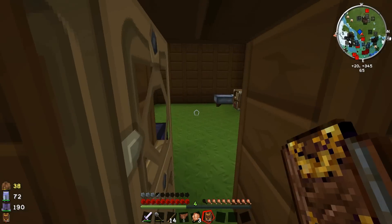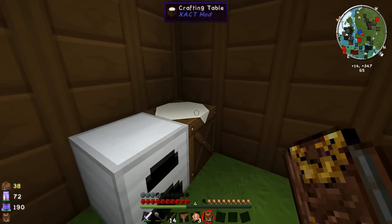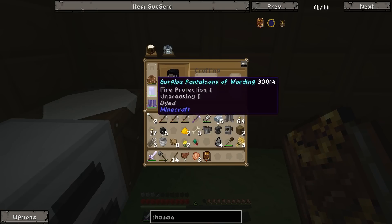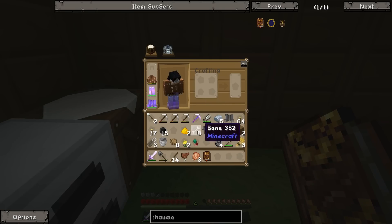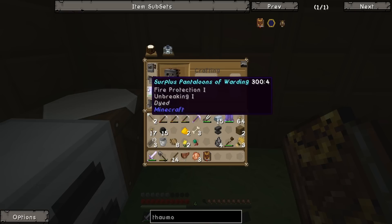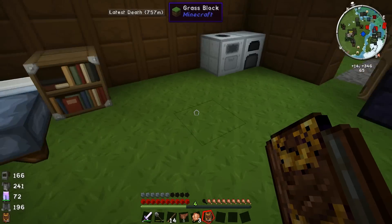What we're gonna go ahead and do is make some armor with the steel that we have first — at least some armor, because we have a lot of it. We'll go ahead and put that on, and some boots. Looking really good. You know what? Let's just go bonkers. There we go — looking sexy.